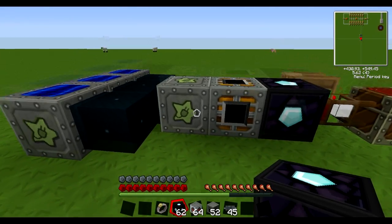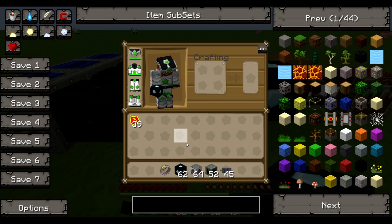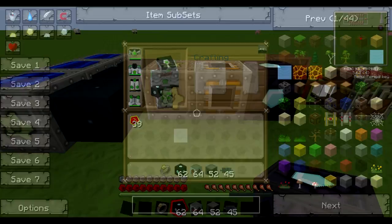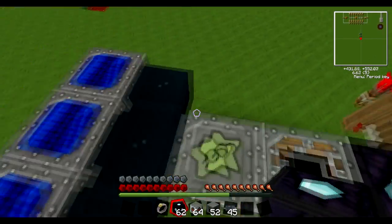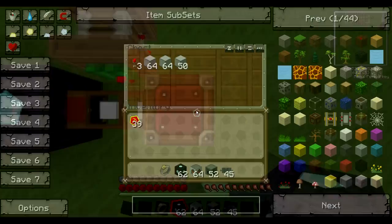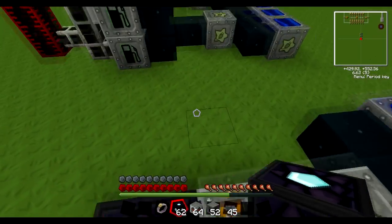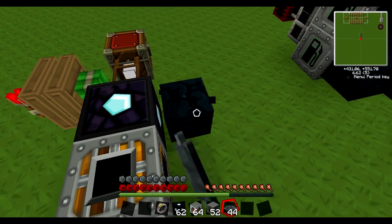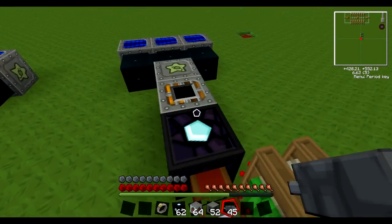Now this is an interesting one: the duplicator. First off, I'd like to note it has no recipe — I am mashing R but nothing is happening. That's because it's an item you can only get by cheating in, with fair reason really. It requires BuildCraft energy, so I've just got an MFSU and an energy link in between. It's a bit fussy about what it'll connect to, probably because it uses BuildCraft energy.